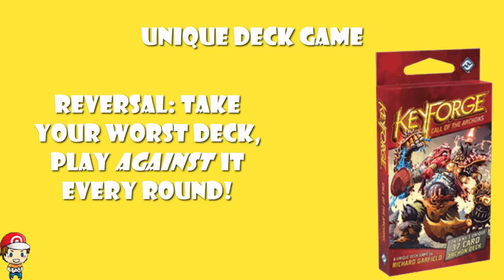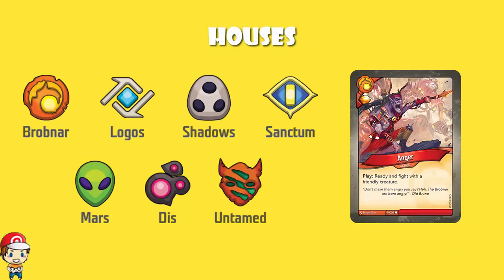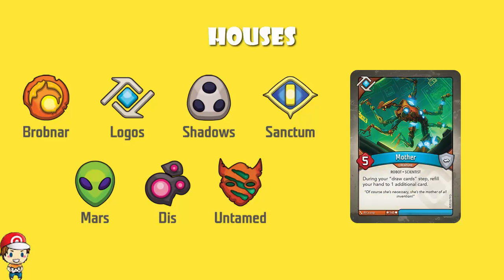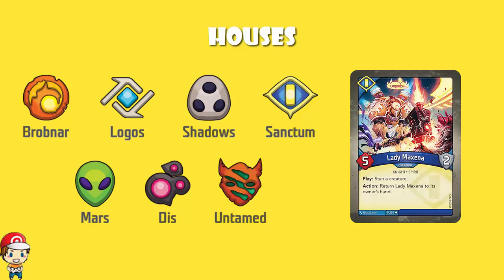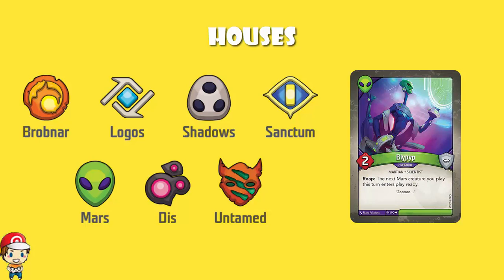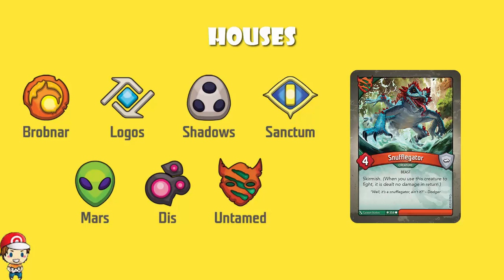In KeyForge, initially we had seven houses. We had Brobnar, the big fighty steampunk-inspired house. We had Logos, the science-y house that draws lots of extra cards. We've got Shadows, the thieves who steal lots of Amber. Sanctum are the religious sect that like to protect themselves and have lots of armor. Mars are the aliens who do lots of tricksy stuff. Dis are the demons who like to disrupt you and stop you doing what you want to do. And Untamed are the forest creature house that were great at rushing for Amber.